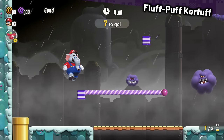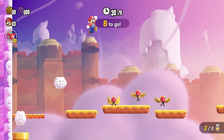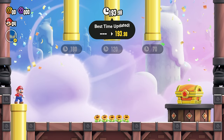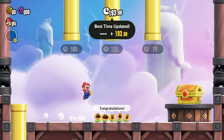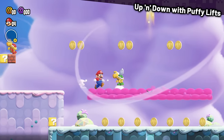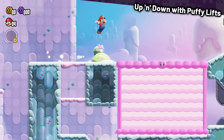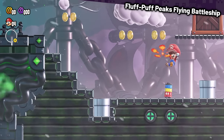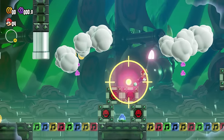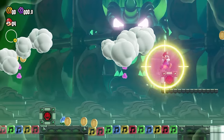Fluff Puff Curfuff is next, and this level was actually quite simple, although you'll want to wait before entering the end pipe to avoid being awarded some yucky purple coins. Up and Down with Puffy Lifts features a couple of coins, but they're super easy to avoid. The Fluff Puff Peaks Flying Battleship was not very difficult, though since it's an autoscroller, it took a while to clear.